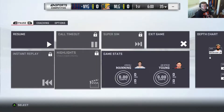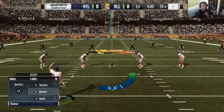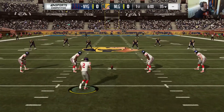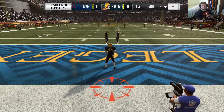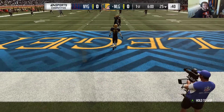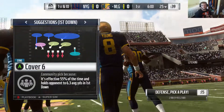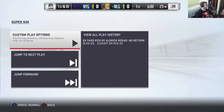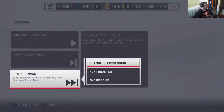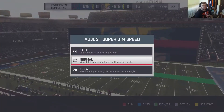Since it's six minutes, I'm gonna kick the ball off — you kick the ball off, or you can just do it right away. I'm just gonna hold A, skip this one as it goes through the end zone. Press Start, then Super Sim, and jump forward to the end of the game.